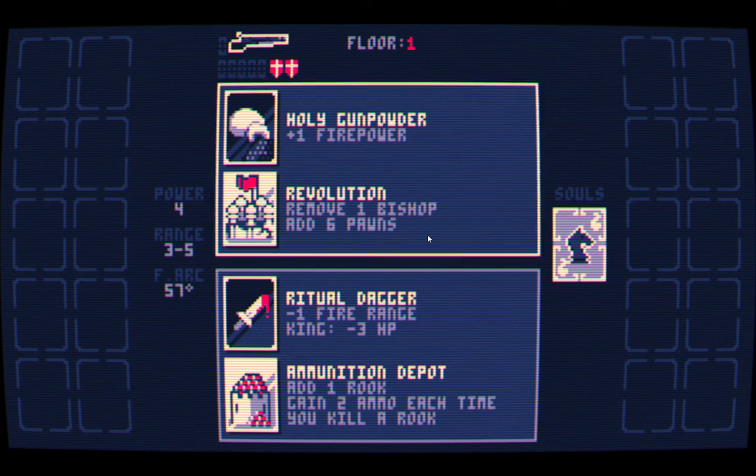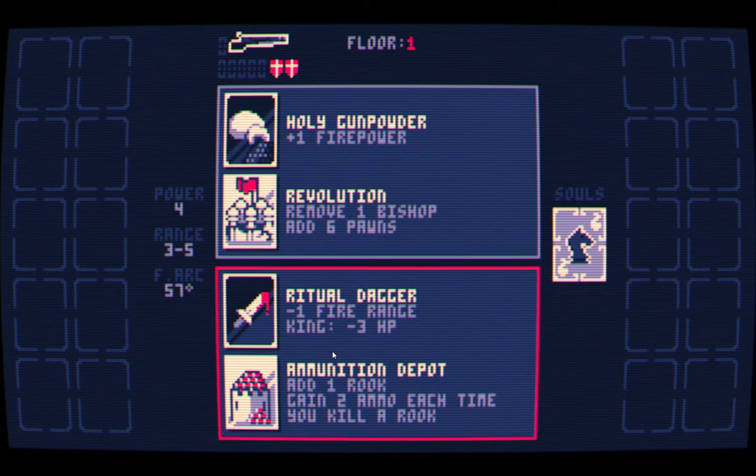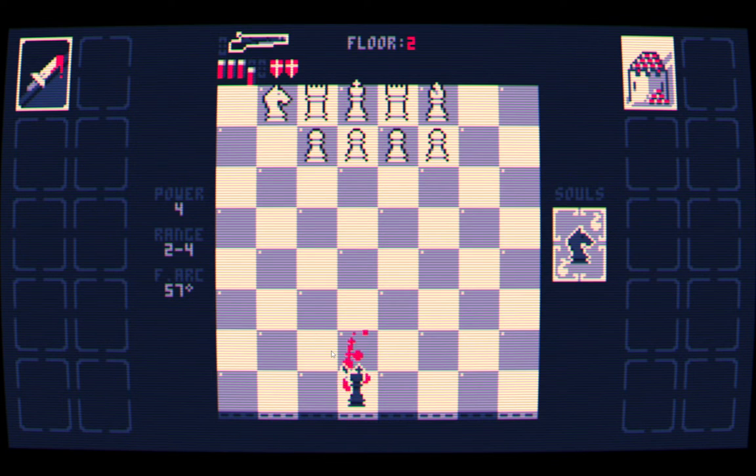And here the roguelike part comes to play. You pick a combination of one benefit for you and one benefit for your foes. More firepower — I assume that means more damage. Remove one bishop and add six pawns — that's kind of nuts. The other option is I gain less range, but the enemy king has a lot less health. And then add a rook and gain two ammo each time you kill a rook — that's kind of an interesting trade-off. And off to floor two.